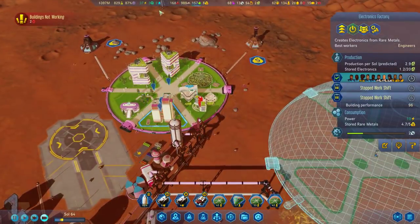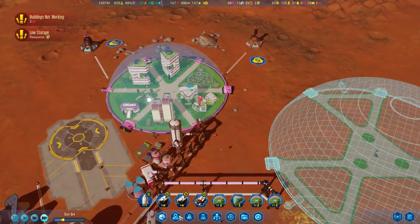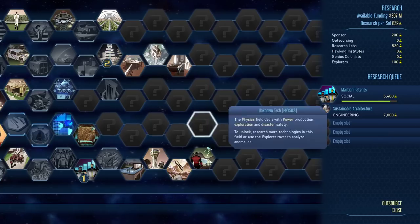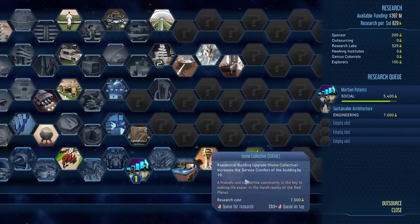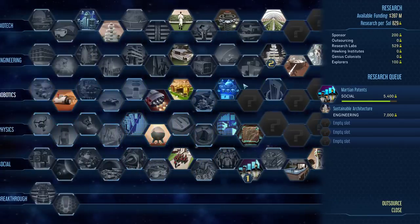We don't have a dedicated electronic storage, but I don't know if we need one because each one of these can hold quite a bit - like 30 electronics. We've got a lot of universal storages all over the place. We're still low on electronics but they're being made, and that's the important thing. If we mouse over this - production is 3, maintenance is 1.9. Yes, that's not too shabby. Working on another patent - we're nearly done, so we may as well do it. That'll give us a little bit more of a money buffer.